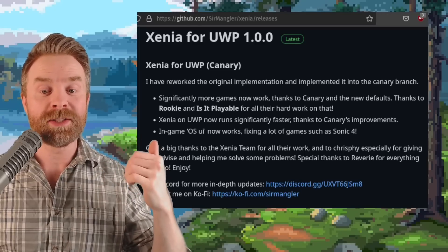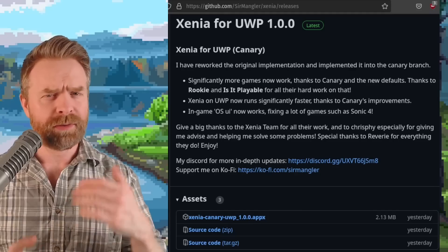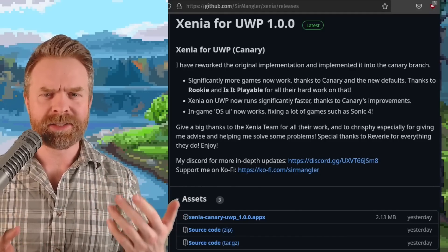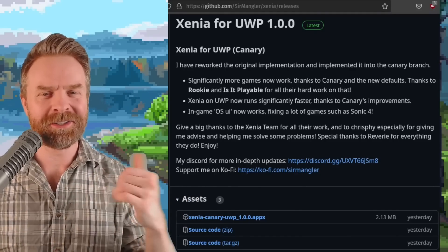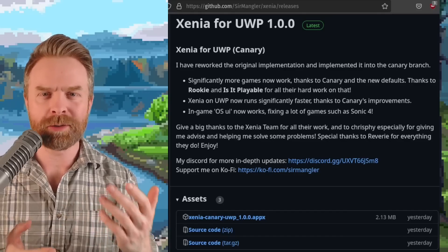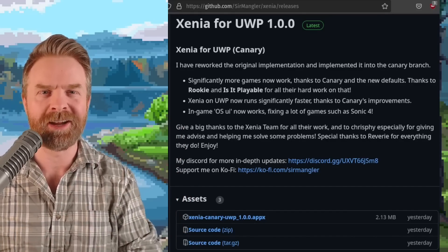In-game OS UI now works, fixing a lot of games like Sonic 4. So if you've got an Xbox Series X or S and wanted to try Xbox 360 emulation on it, Xenia for UWP is 100% free, it's open source, and I'll drop a link to it in the description below.